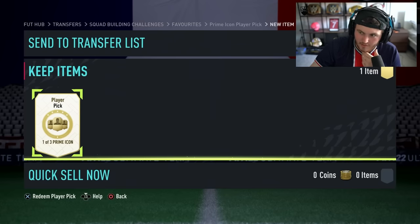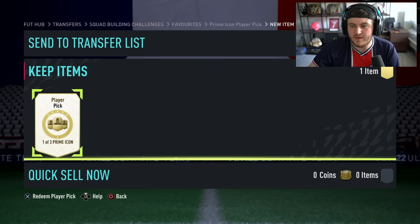In terms of icons we're realistically looking for: Pele, Maradona, Ronaldinho, Zidane, Puskas, Cruyff, Garincha, Eusebio, George Best, Matthias, Ruud Gullit. Yeah, there's a lot of really good icons we can get, but there's also a lot of terrible icons we can get. We'll open the first one normally, and then we'll do a stat reveal for the next one, and kind of just do it like that.